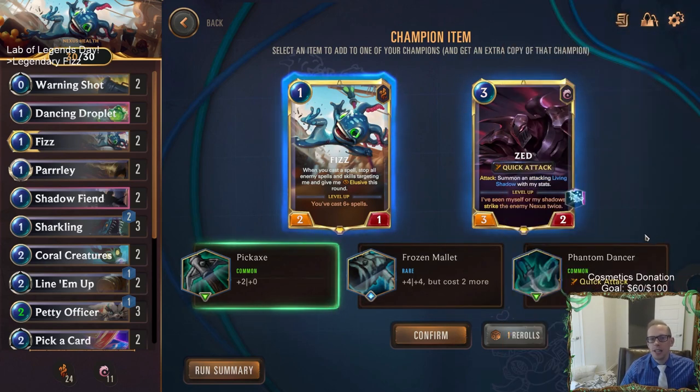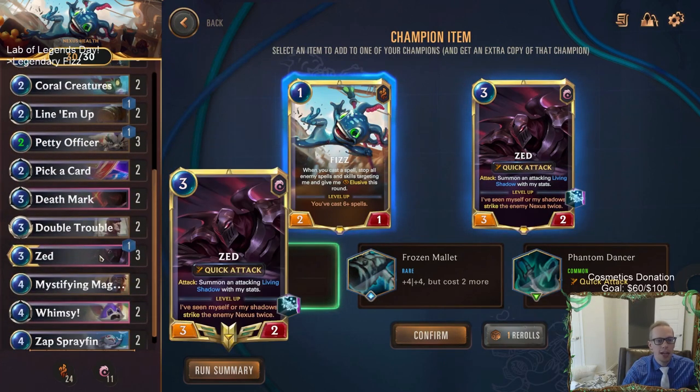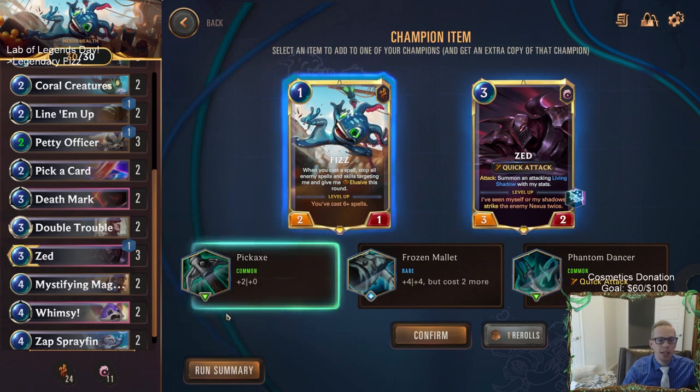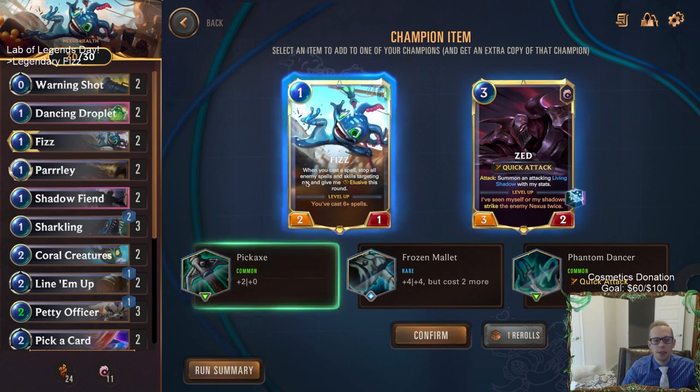We can have Fizz with Quick Attack - I'd rather have Fizz with Quick Attack than the plus two plus zero, because we're going to get the plus two plus zero pretty easily anyway. Or Zed gets the plus two plus zero, which is pretty crazy since we put the extra Zed in play - we'd have four or five power things attacking immediately. Quick Attack on Fizz means it's hard for it to die. This is tough - I like both options. I guess we go with Zed plus two plus zero.